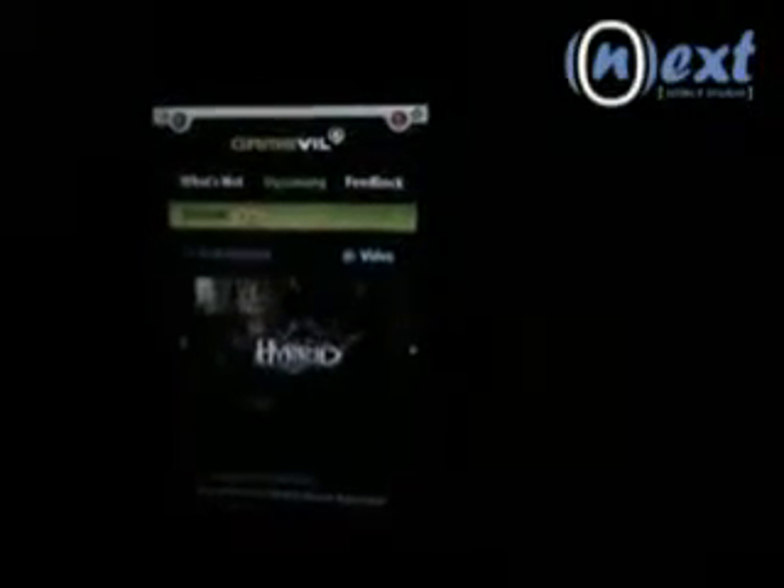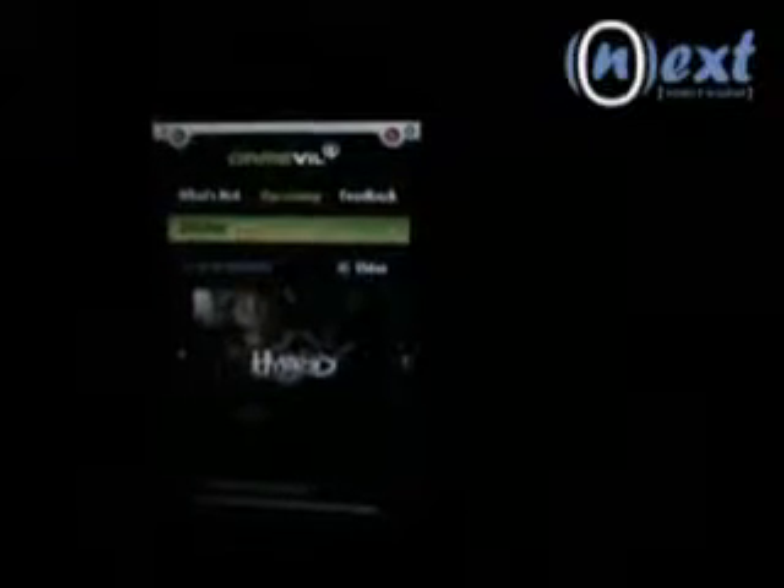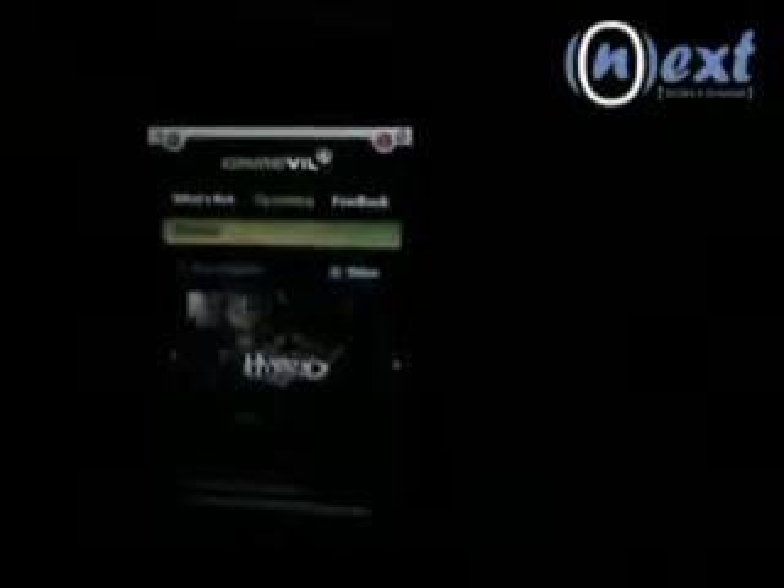In the first screen we can see a mini browser. In this mini browser we can access the GameBuild site. We can see what's new, upcoming games, and screens of the games — in this case, Hybrid. We can see videos and game descriptions.